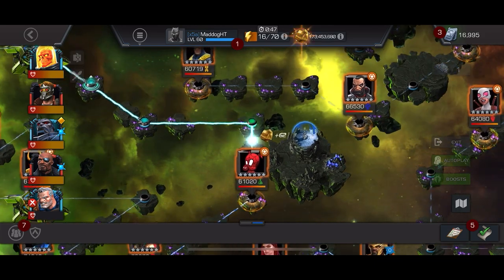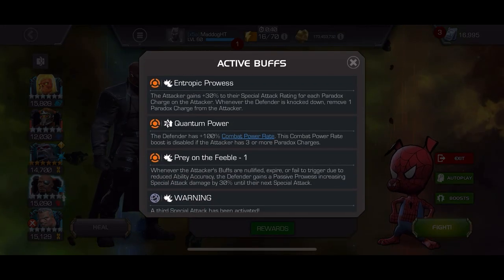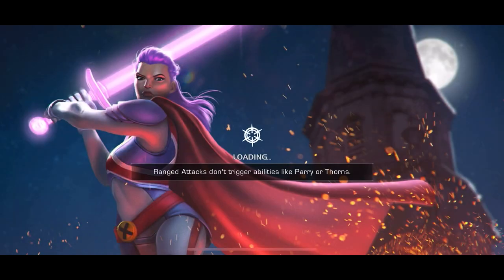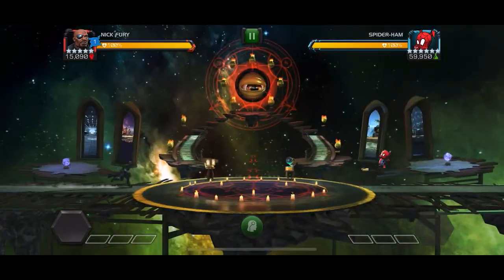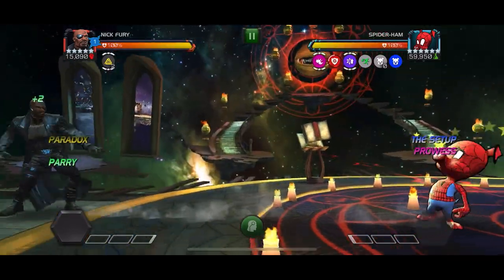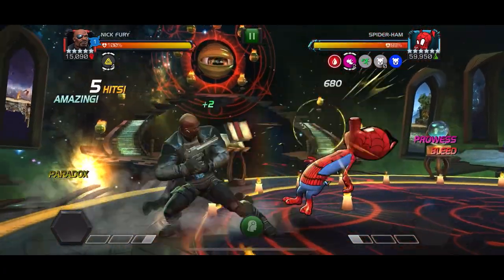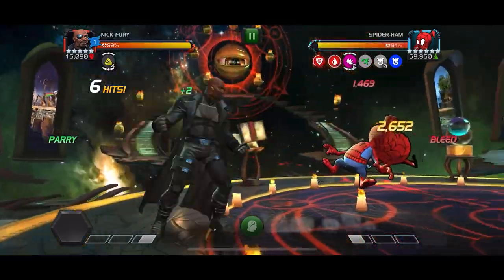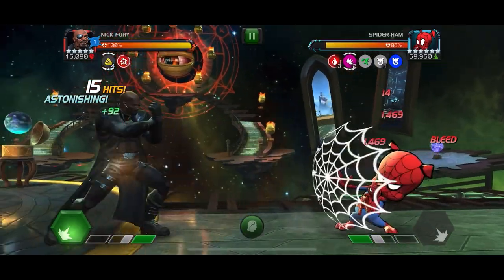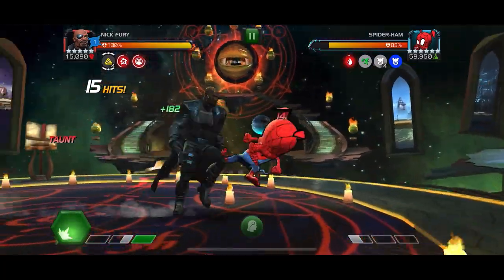Moving up to Spider-Ham, I think I learned my lesson. The power gain was a little bit too much. So here you're going to see that I'm just going to dex to get the paradox and then do one hit — that's going to get me a second one — and then just repeat that. Once I get enough, we've shut off the power gain from him. You can get two paradox from one dex. From here on out, I'm going to try to get those light ender bleeds and bleed this guy out, and get the heavy off to land those pork poppers.